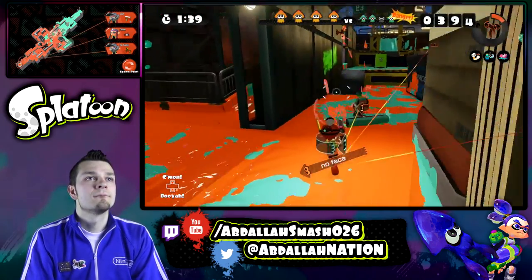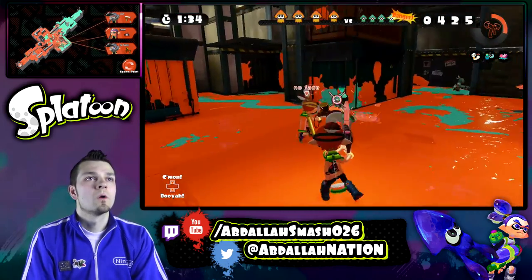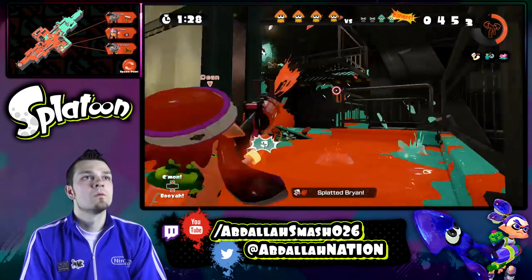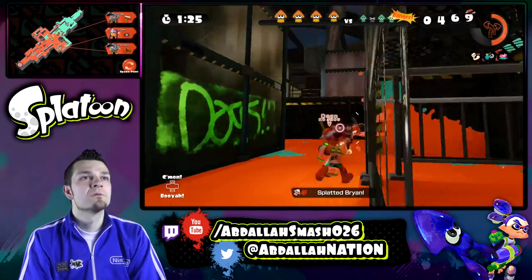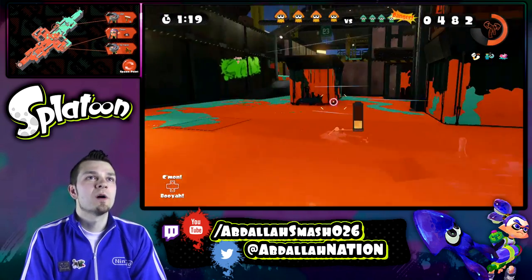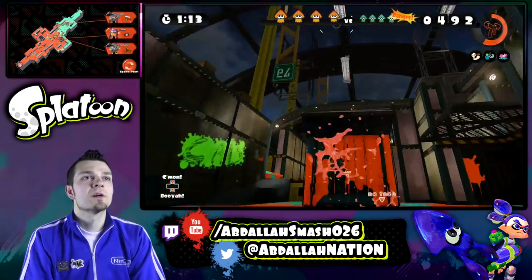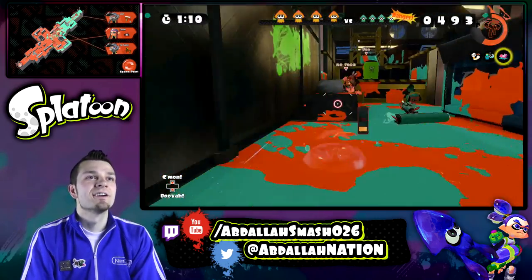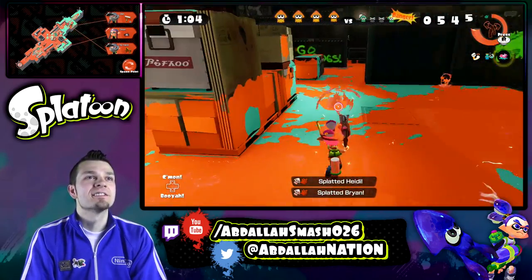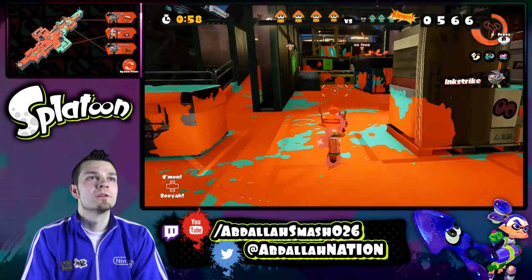Popped him. That's what I'm talking about right there. We're doing well. I got my little sprinkler going still. Gonna throw another one right there. The .96 goes very far — that's why I love it. But it doesn't spray that much, so you have to use it with the sprinkler. If I could land a sprinkler right on top of here, that'd be great. Double splat! That's what I'm talking about. Love this weapon.